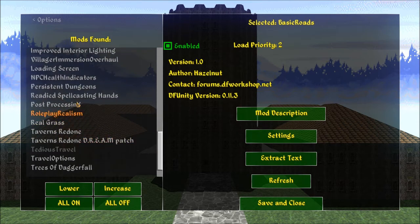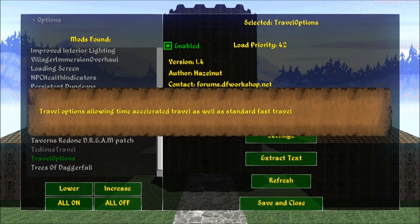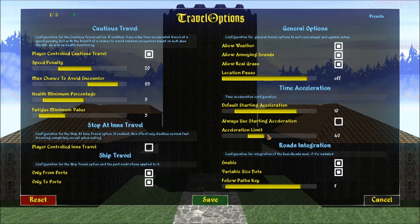So I'll show you some of the options here. Travel options include time-accelerated travel as well as standard fast travel. Now I've left this stuff the same. Configuration for the cautious travel option provides time-accelerated travel at a speed penalty, with the benefit of a chance to avoid random encounters based on luck plus stealth, as well as health monitoring. Alright, so I kept these the same.